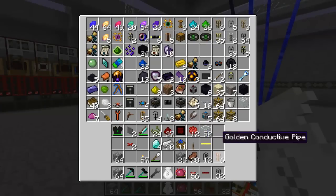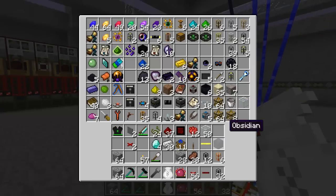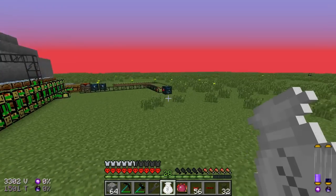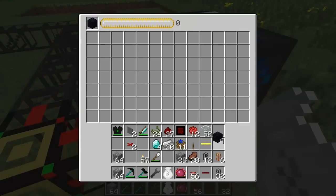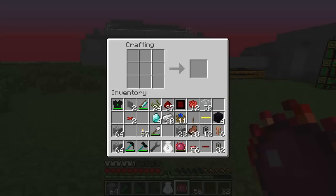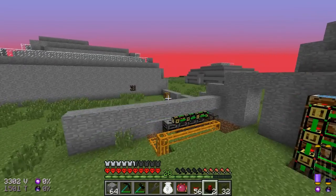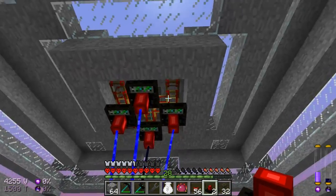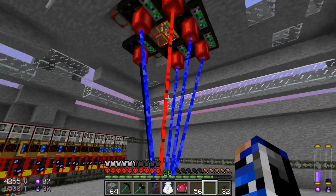Let's put down two more lasers to expedite the process just a bit, using a bit more energy. Do we have enough obsidian? No, we do not. Let's do this — we got enough iron. That's enough obsidian to make two more lasers. No point having so much energy if we're not going to use it to its fullest, so two more lasers. I did put wooden pipes there so that it wouldn't connect and make an infinite loop or anything.